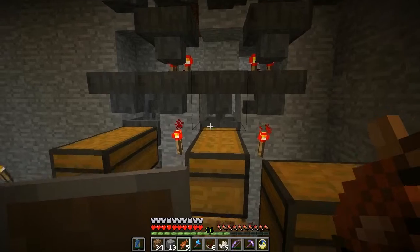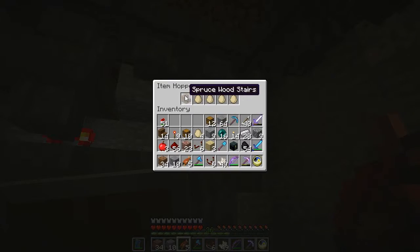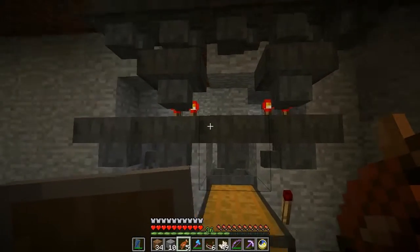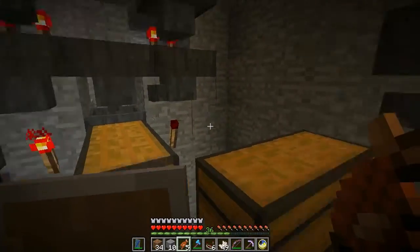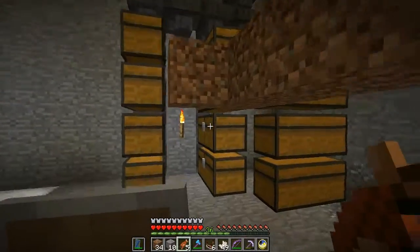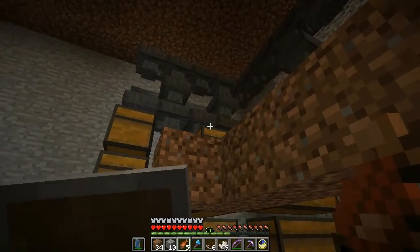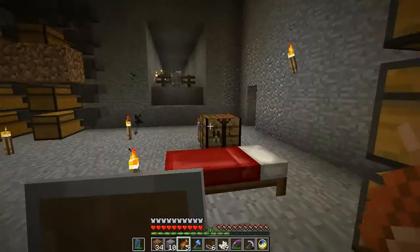The first thing I want to do is start activating some of these other filters. Right now it just has wooden stairs, and in this case we're going to add our second item which is going to be poppies, since the iron farm is going to be producing both iron and poppies. Poppies are nice and appropriate because it's that time of year where we're getting close to Remembrance Day.